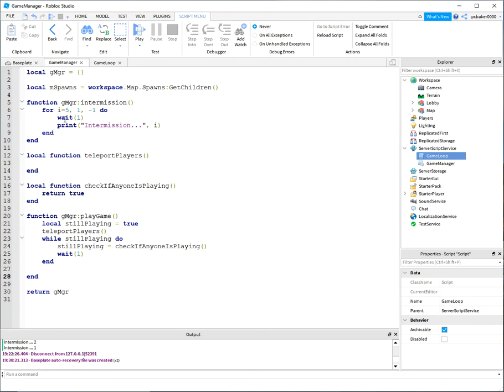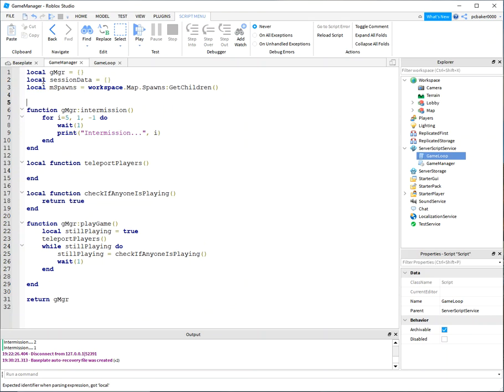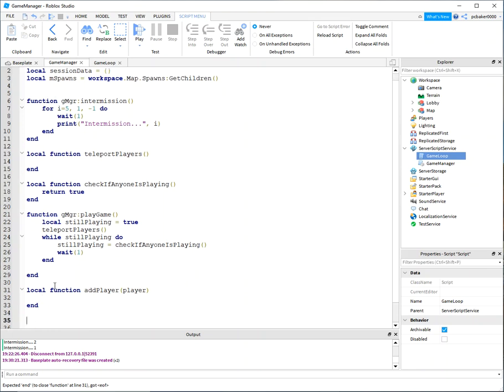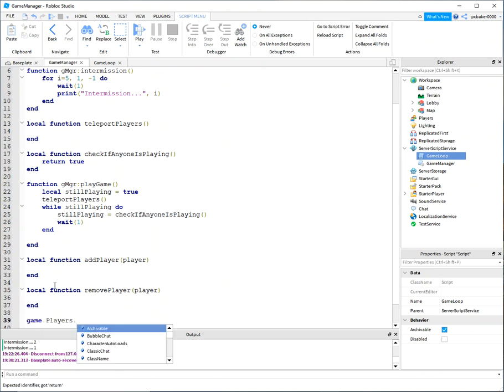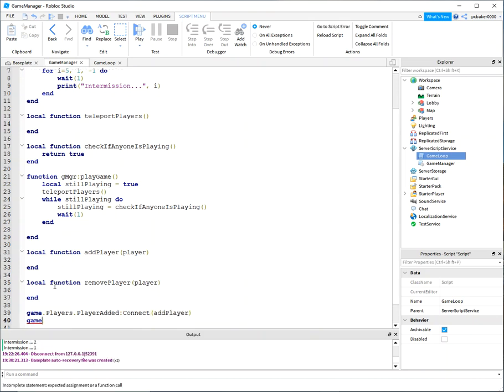To teleport players we need session data and player data. We'll create a 'sessionData' table, plus events for player added and player removing. On playerAdded we connect to addPlayer; on playerRemoving we connect to removePlayer. We'll also set up a character added handler.